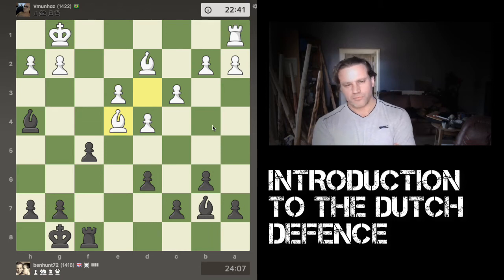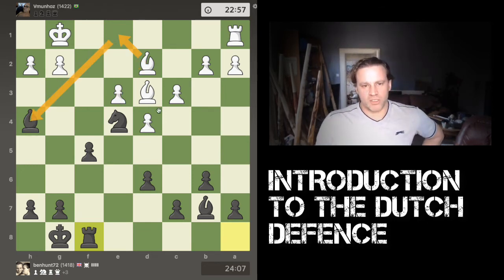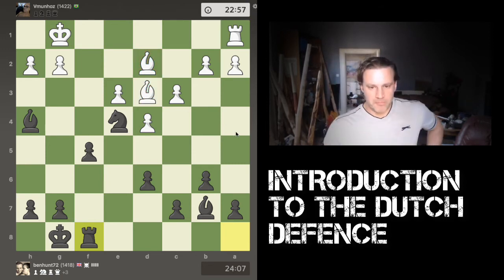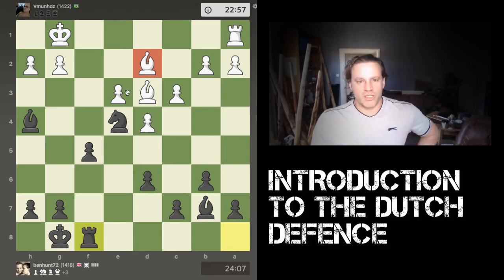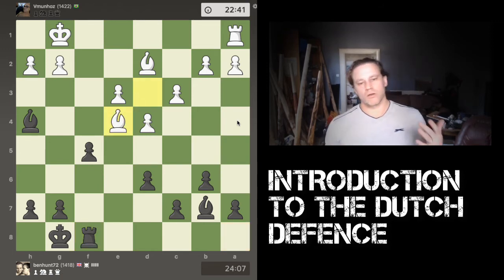White decides to capture the knight, which I think is probably an error. Another option could have been bishop to e1, looking to exchange off my dark-squared bishop. We still have pawns on the dark squares, so white's dark-squared bishop is a bad bishop and his light-squared bishop is a good one. What white has done is swapped off his best bishop — the one with lots of range through those diagonals — and left on the board his poor bishop, which is blocked off and controls far fewer squares.